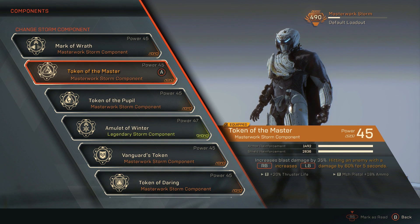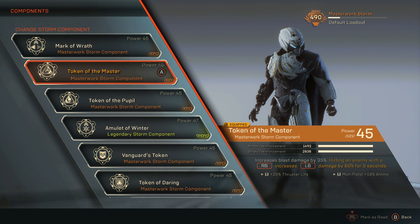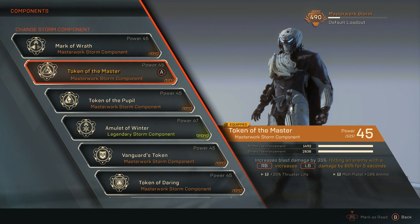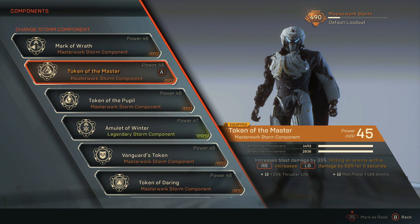For my second component, I use Token of the Master. Token of the Master increases blast damage by 35%, and its passive is: hitting an enemy with your right bumper — Black Ice — increases your Hailstorm Renewal's damage by 60% for 5 seconds. So here's another one where when one hits enemies, it increases the damage of the other.